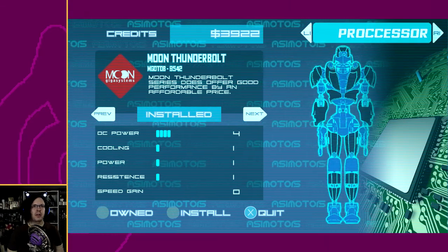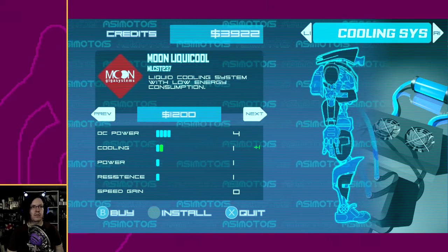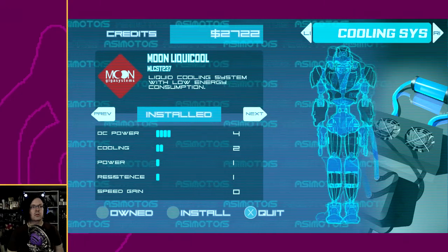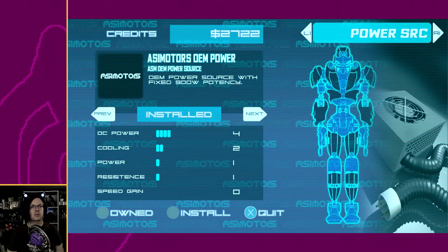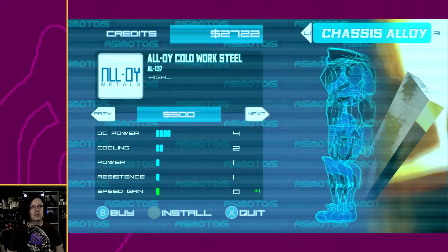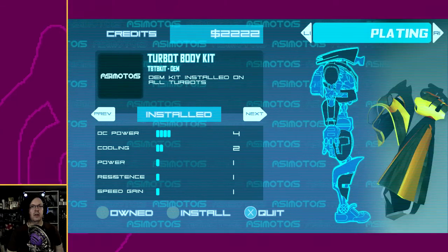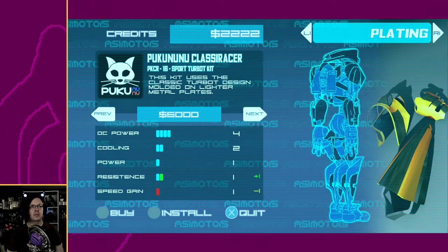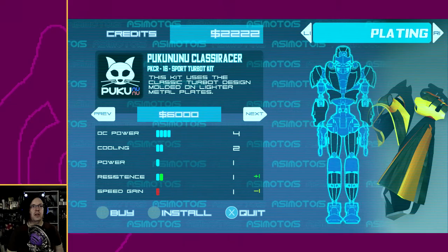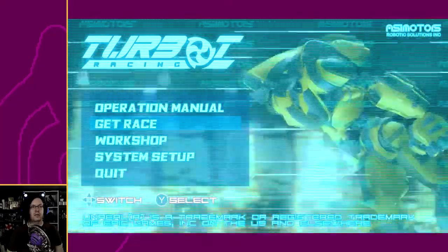Oh, that's cool — you can take parts on and off depending on what would work better. I definitely want to upgrade my cooling. I'm trying to spread the load around. I want that kitty cat skin. Let's get race.